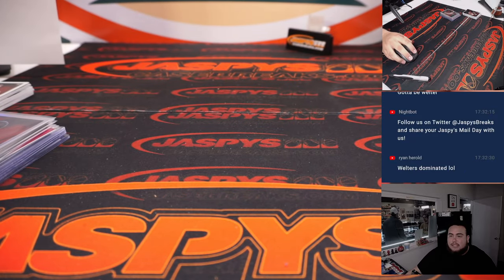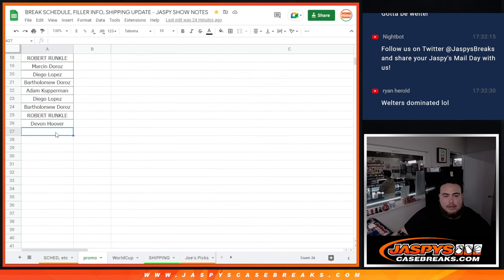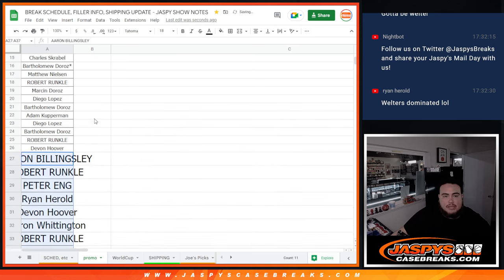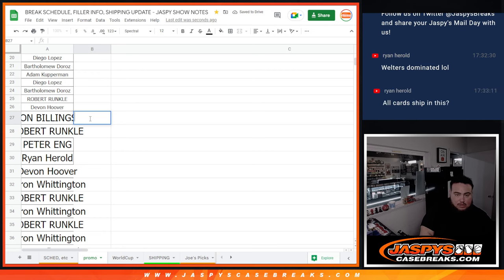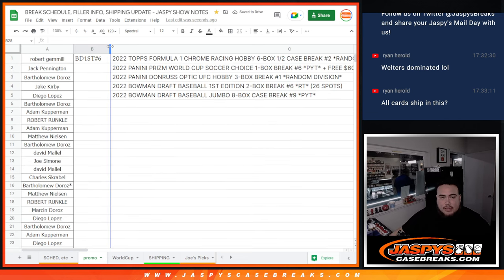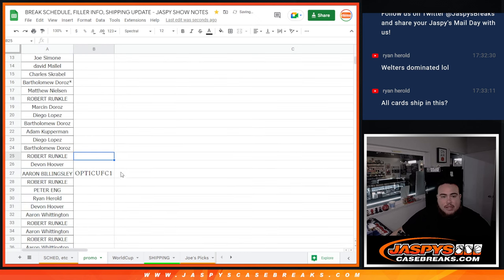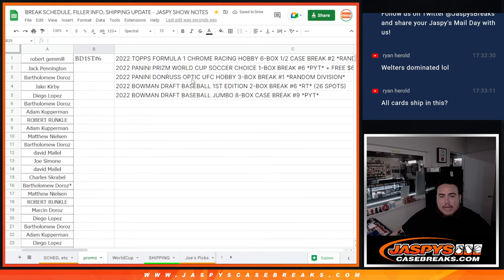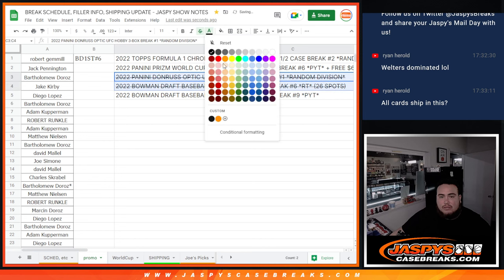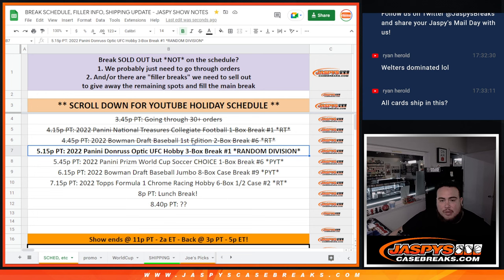So there you go folks, and again this is a promo break. I'm gonna grab your guys' names, go to the promo right here, paste your names — this is Optic UFC 1, yes all cards shipping. Perfect, there you guys go, you guys are now in the promo. That's our second promo break that's sold out, so these are all donezo. We're about to do World Cup next — all of them are sold out guys, so appreciate it folks. JaspysCaseBreaks.com, coming up next is World Cup.